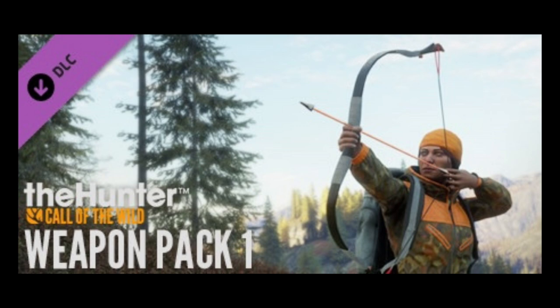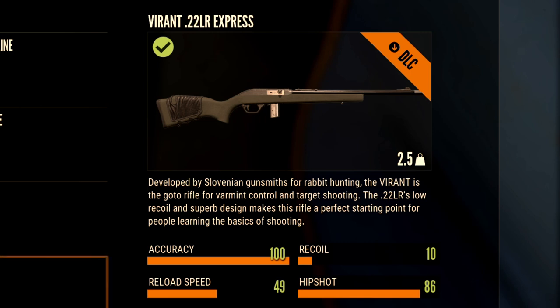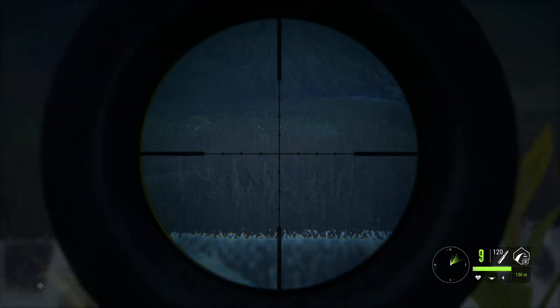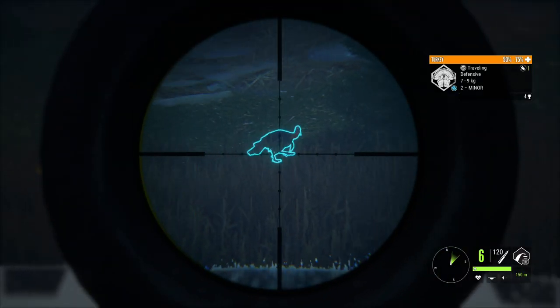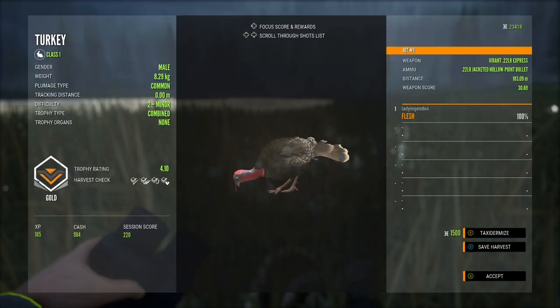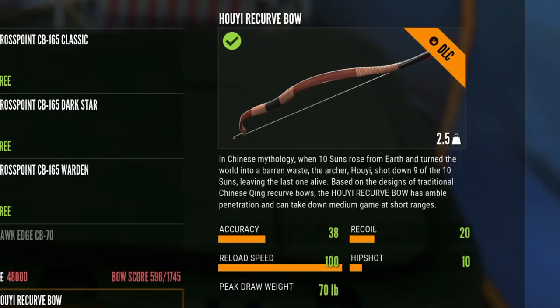Let's start with weapon pack one. The first weapon is the Virant 22 LR — this is the perfect weapon for shooting ducks and bunnies. It's a class one gun, so you're going to use it on turkeys, ducks, and geese along with shotguns of course. We have some turkeys down here — that's a 4.3. The 22 is super precise; I take this gun with me to just about every map.